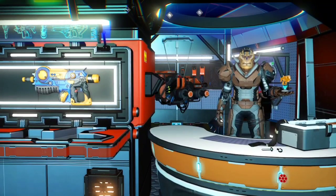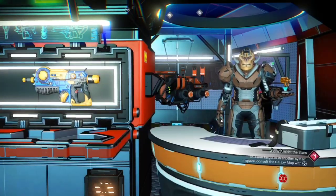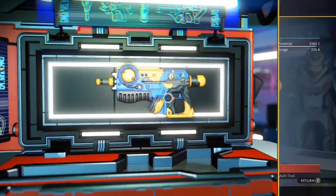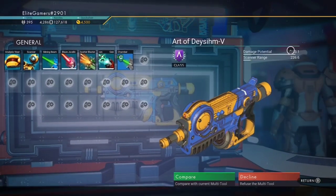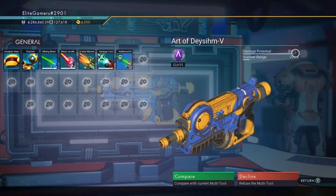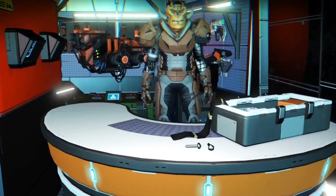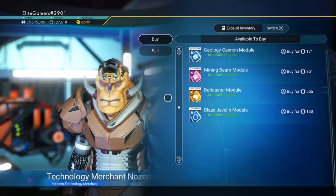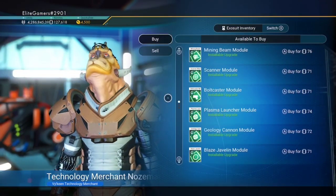We're on to the multi-tool trader. That multi-tool looks pretty cool — it's pretty similar to my channel colors, but I don't like the style of it. It's an A-class and look at the damage potential on that. It looks like it comes as standard so it's probably worth getting. Oh, there's a bulk caster module which is S-class. On to the next one.